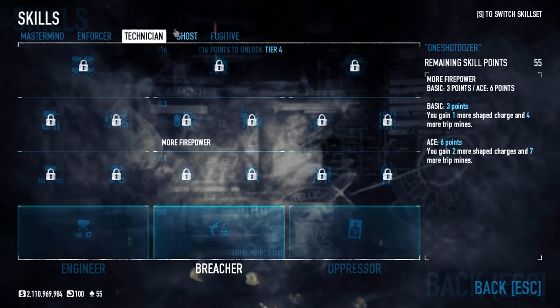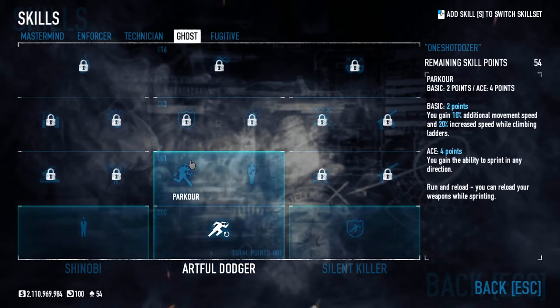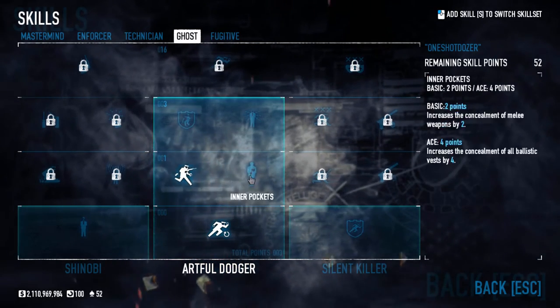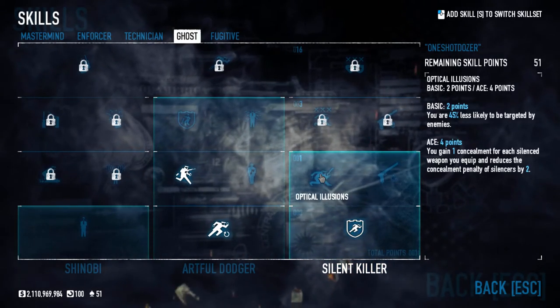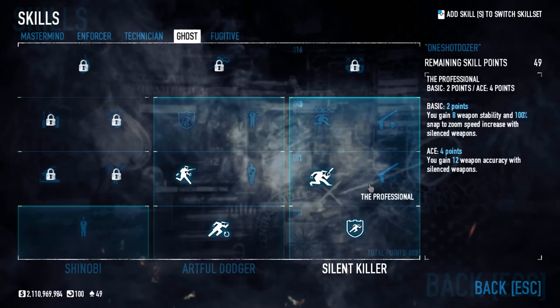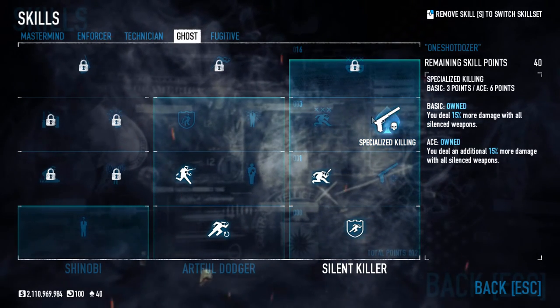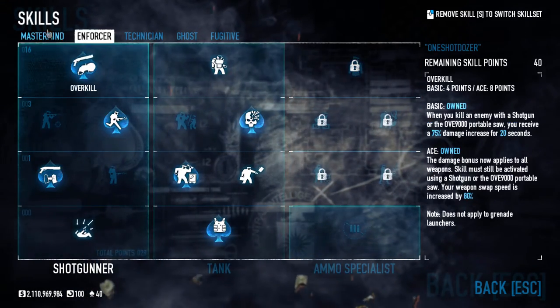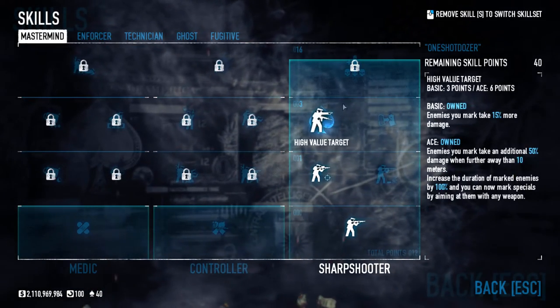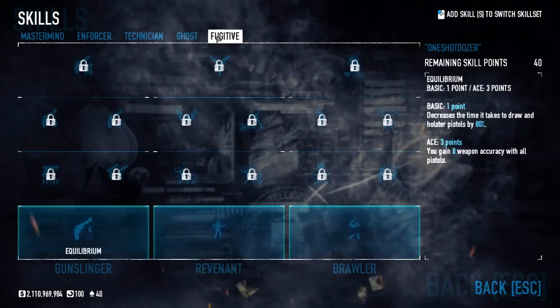Nothing spent on Tech. From the Ghost tree, you want Duck & Cover, Parkour for movement speed, and Second Wind. Optical Illusions are filler skills to unlock Specialized Killing, which is the main gist of this build. Combined with the other skills, this is what lets you one-shot dozers.